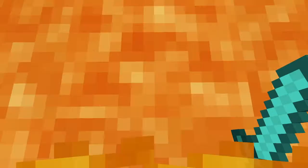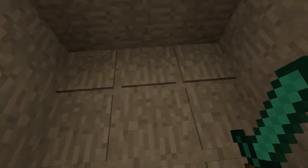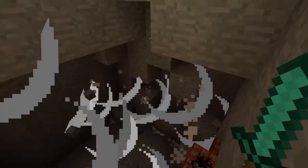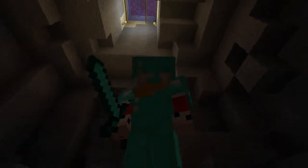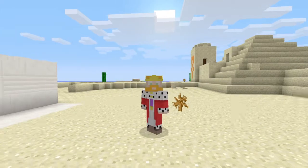So they walk in and fall into what looks like lava, but then they fall into water, so they're safe. Once they think they're safe, they fall down onto pressure plates and blow up from TNT. It probably has a good chance of killing them.